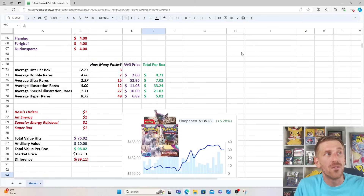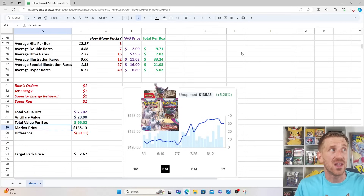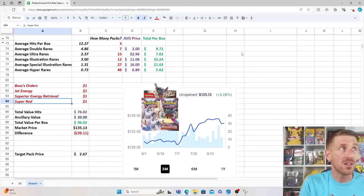The great thing about Paldea Evolved is you also have a lot of ancillary cards with a little bit of value. Outside of Earthen Vessel from Paradox Rift selling for above $4, and Buddy-Buddy Poffin from Temporal Forces selling for a couple dollars, you have a few other competitive staple cards that do fairly well as far as bulk pricing goes. Paldea Evolved has Boss's Orders Hollows, Jet Energy, Superior Energy Retrieval, and Super Rod, all selling for $1 each — and you should pull like two or three of each, which helps your bulk value and average pack value a lot more.